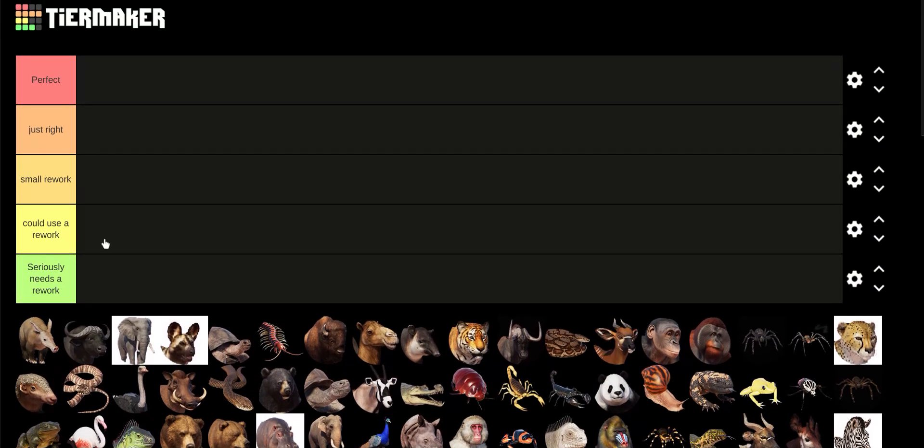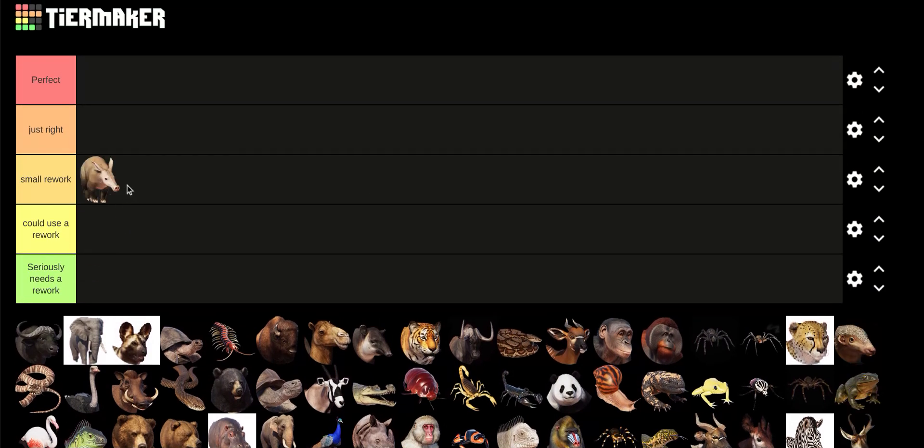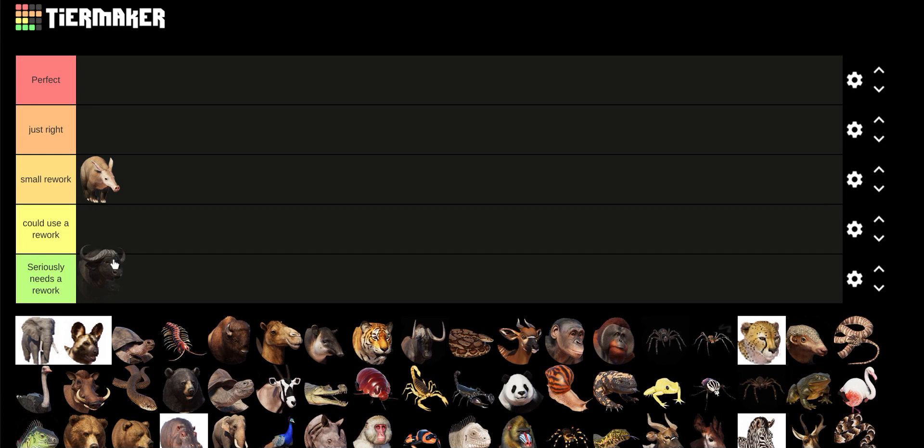For the Aardvark, I guess smaller rework — I haven't really used it. The Cape Buffalo: I like it, I've used it in a lot of my parks, but it's too fat. It just looks a little fat.